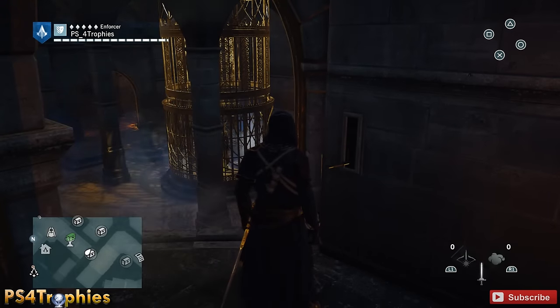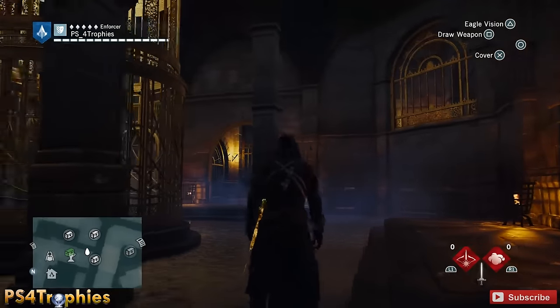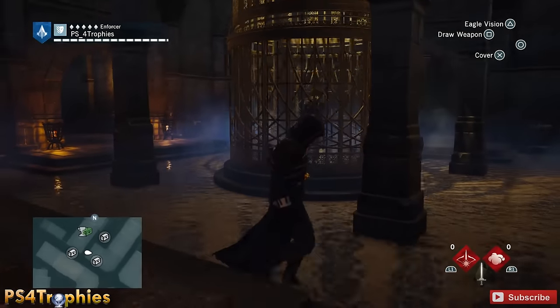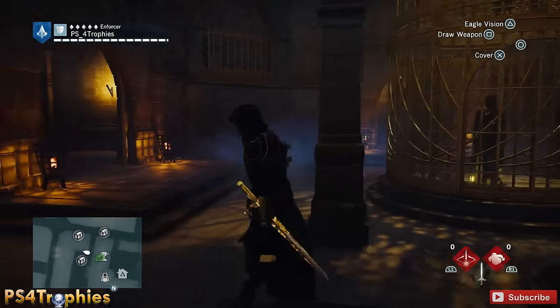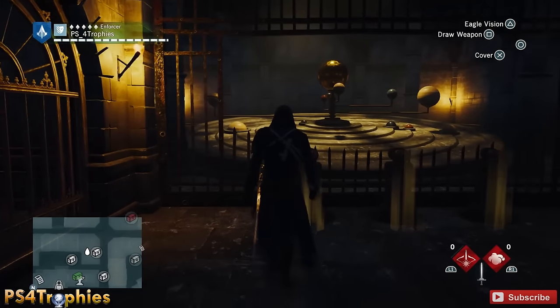Interact with the switch and it'll open up the gate — that completes the first puzzle. Now we're going to the second set of puzzles. This one is on the left door, which required you to complete ten enigma puzzles.